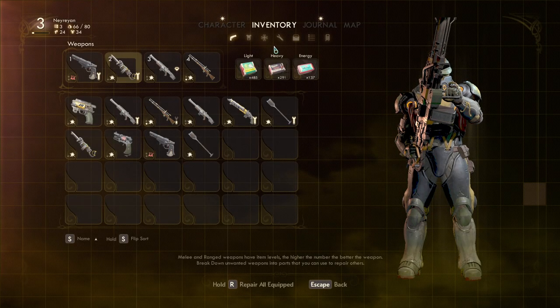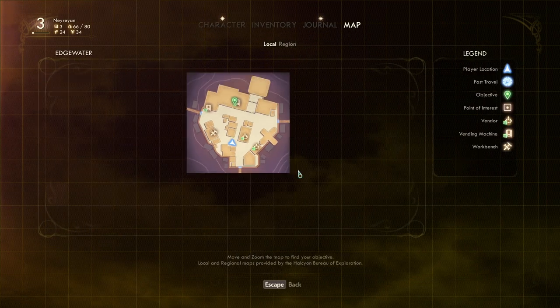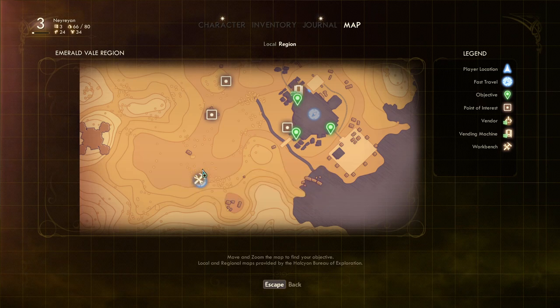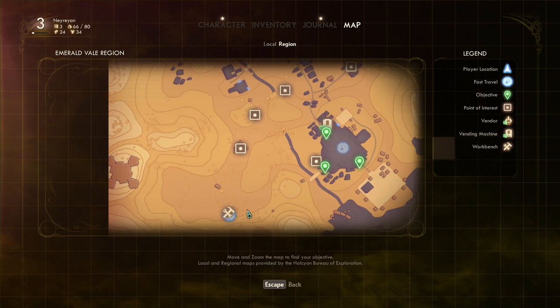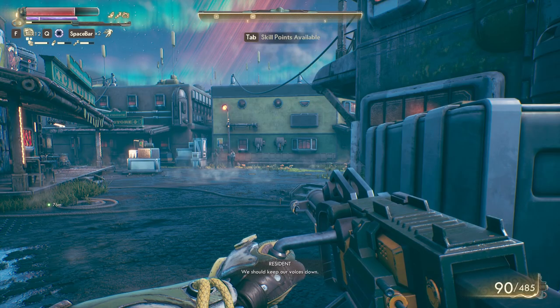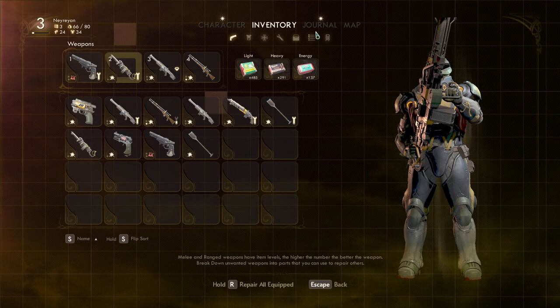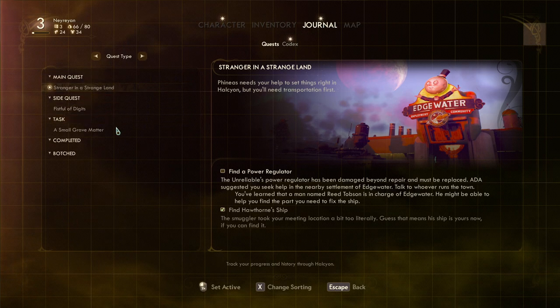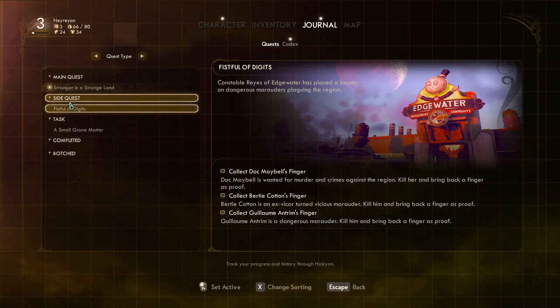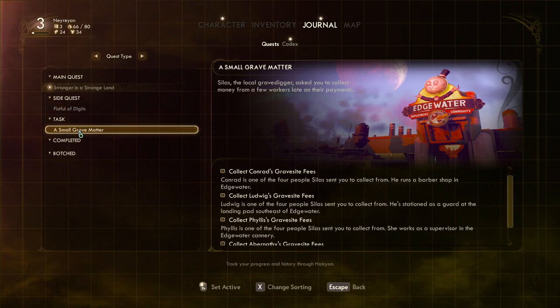Also, if you want to save on Supernova difficulty, you just have to go back to your ship — which is a stupid thing. To save I have to first travel to the ship, and then I can't fast travel anymore, so I have to walk back to town in slow mode. That's basically how the game works on Supernova. Let's see our little side quest.